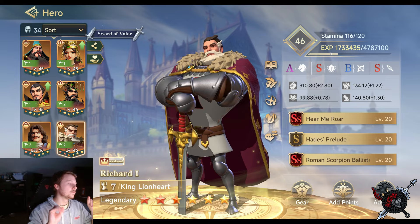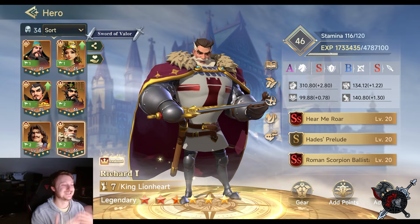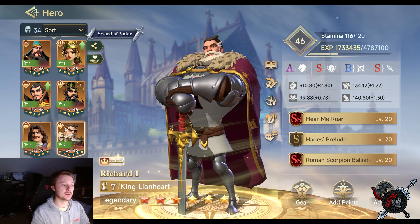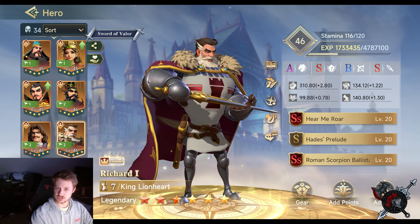That's key — you want to keep Richard going as much as possible, not only for the damage but because he's mainly an active user. You want to keep him free from control effects so he can proc his own abilities. Theoretically you could build him similar to Hannibal with just command or passive abilities, but primarily you're going to be using actives with him because of the team built around him.